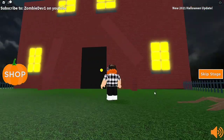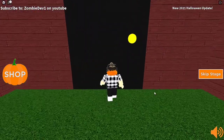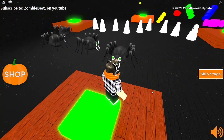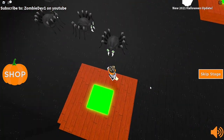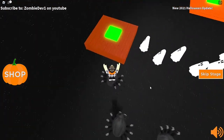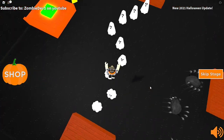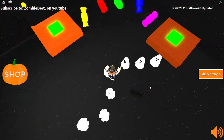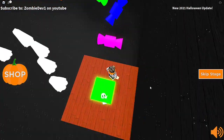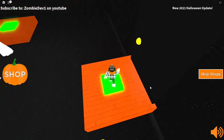So firstly we have to walk in this big haunted house, so we should find our first stage here. We have to jump on these spiders and make it to the next stage, and now we have to jump on these ghosts. There we go, and now we have some candies because you can't have Halloween without candy.